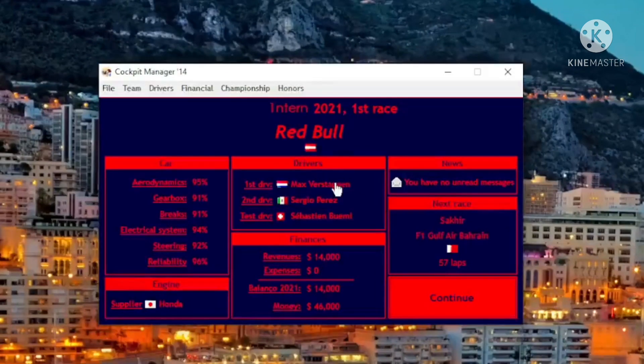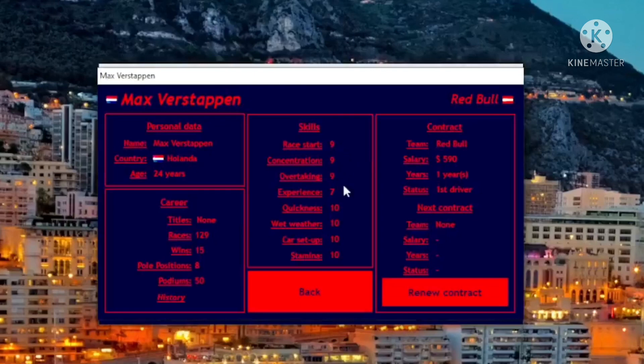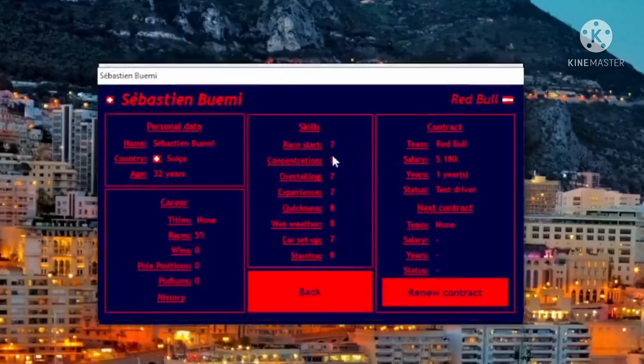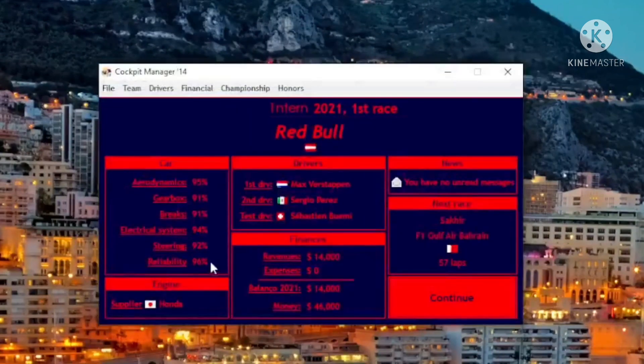This is the current setup. This is Max Verstappen — his skills are damn near perfect at everything, but his experience is still not there yet. His quickness is 10, wet weather is 10, car setups 10, stamina 10 — all that's good. Bohemi is our test driver; he's pretty mid but gets the job done. Checo is our second driver, obviously not as good as Max, but we move.